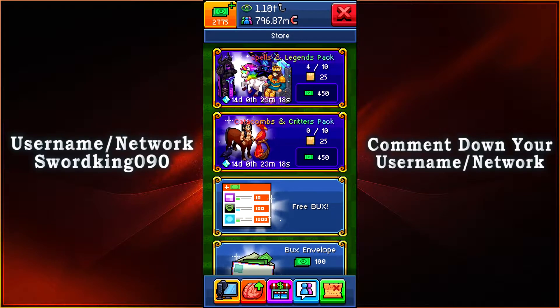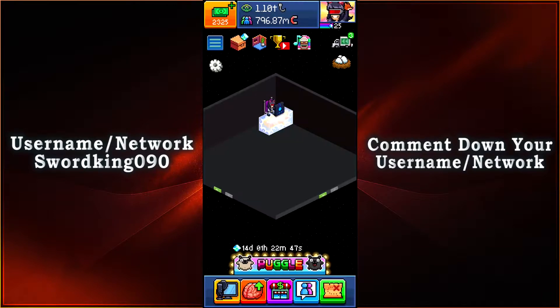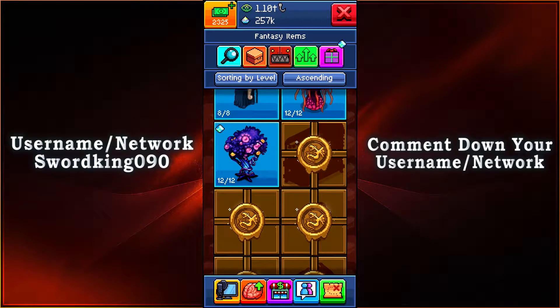Now we're going to take a look at the Catacombs and Critters pack. The pack contains 25 exclusive items — they don't give XP, but it's a small price to pay to get companionship in your dungeon lair. Based on the preview picture, that looks great. Now let's see what we have here.